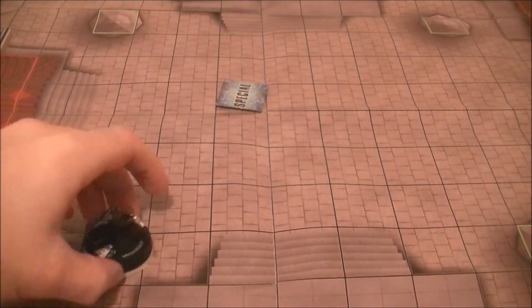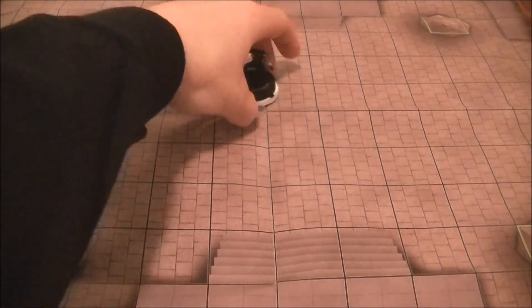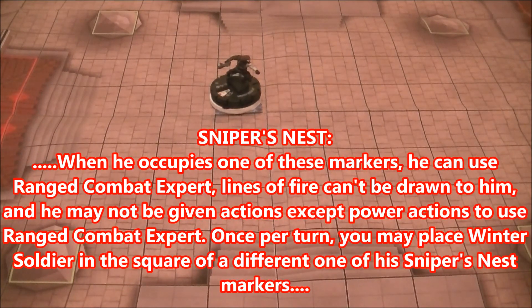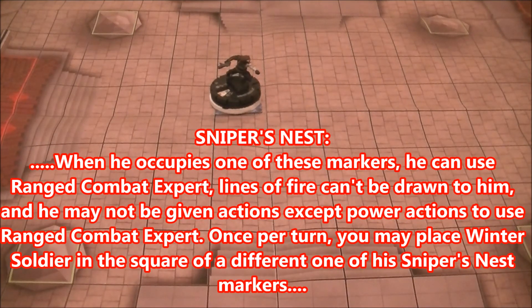When he occupies one of these markers, he can use Ranged Combat Expert. Lines of fire can't be drawn to him, and he may not be given actions except power actions to use Ranged Combat Expert. That's a big part of this — he can't be given any actions except to activate RCE. His trait doesn't say you can't use non-free actions; it says you can't use actions at all — that's any action, even a free action like Perplex.